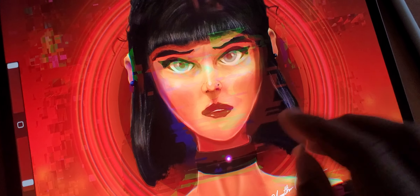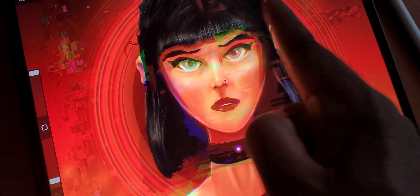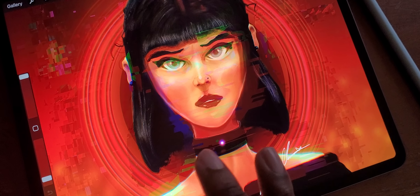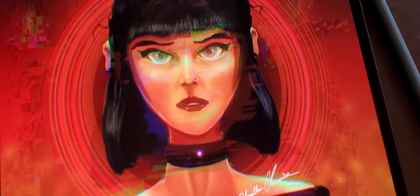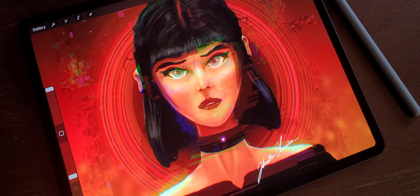Anyway, I thought I would just show that off to you guys. Normally the last drawing I did of her the portal was purple, but in this one I wanted to make it red, so it's right behind her. There's always a lot of red and orange — very fierce colors with this particular character — and there's always a hint of purple.